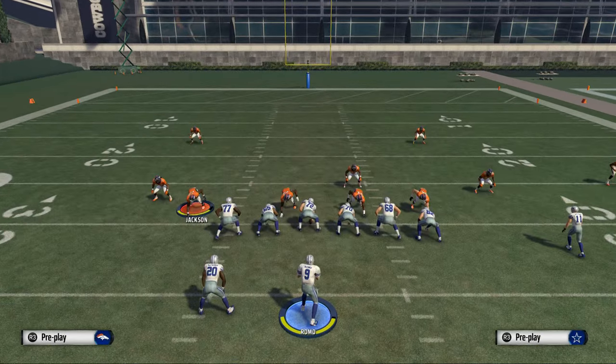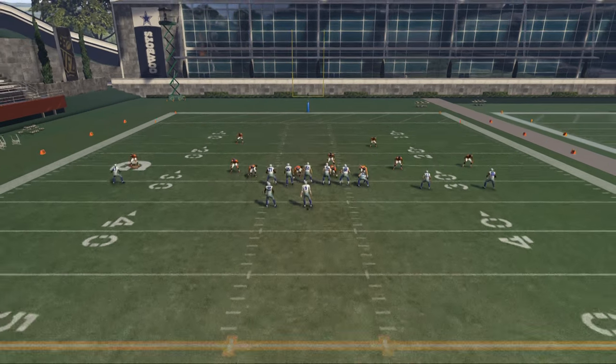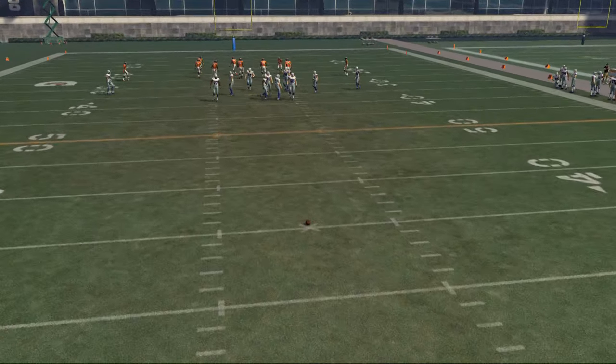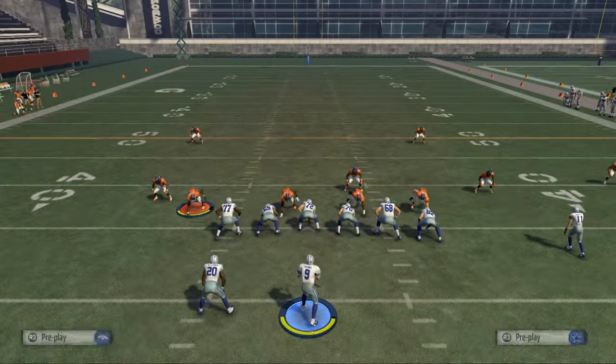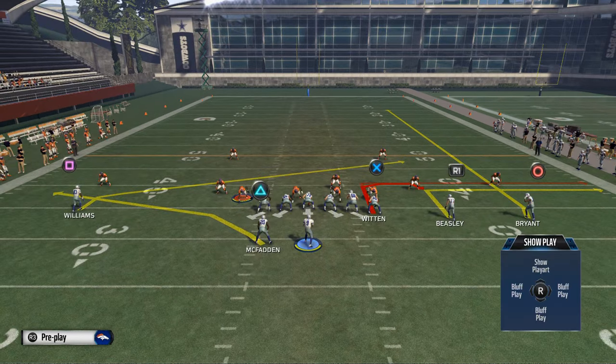The key plays we're going to be utilizing are the Play Action Wide Receiver In and Four Verticals. These are kind of our base shot plays, especially against baseline Cover 2 and Cover 3 — really zone coverage in general. I like to call this a zone-based offensive formation. If we're facing a lot of zone coverage, we'll typically go into this formation because it gives us a lot of different ways to beat zone. It's not quite as effective against man-to-man, but against zone it is very effective.